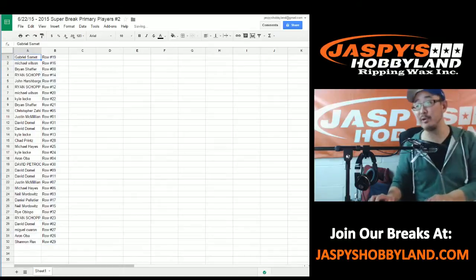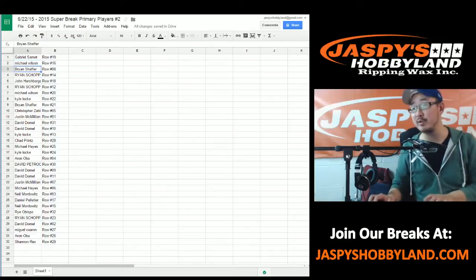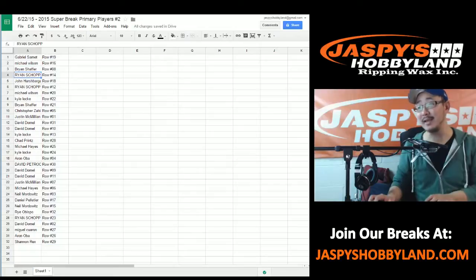Gabriel, you have row 19. Michael Wilson with row 16. Brian with row 8. Ryan with row 14. John with 18. Ryan with 12. Michael Wilson, 20. Kyle Locke, you have row 22. Brian, you have 21. Christopher Z with row 5. Justin M with row 1. David D with row 31 and 10. Kyle Locke with 13. Chad with 28. Michael Hayes with row 25. Kyle Locke with row 24. Aaron with row 4. David P with row 30. David D with 9 and 11.